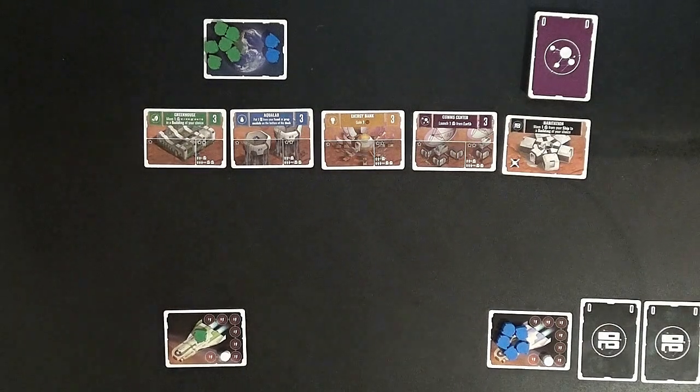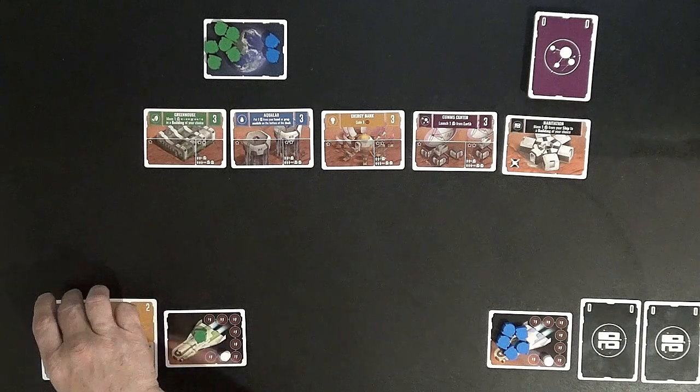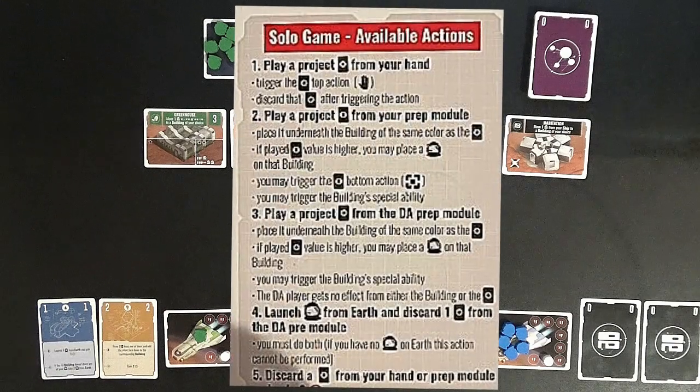I want to put colonists on my ship as soon as possible and gain energy, so I'm going to place my energy bank card and my Aqualab card into the prep module and keep the other two cards in my hand. Now that's decided, each round is done in three phases. Phase one is the architect phase, where I have one of five options: play a project card from my hand, play one from my prep module, play one from the DA's prep module, launch one colonist from Earth and discard a DA prep module card, or discard a card to gain two energy.